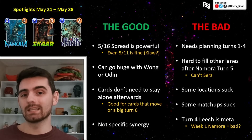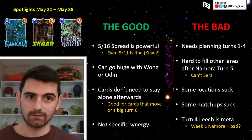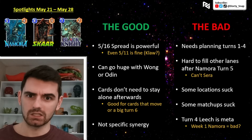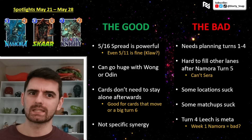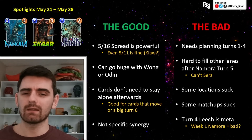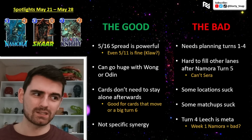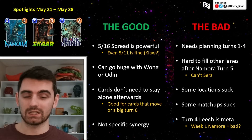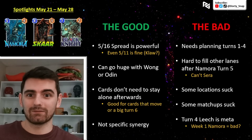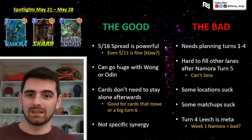Some matchups also suck. If your opponent is playing Clog or Debris, you're not getting those bonus points. Even White Widow might take out one of your lanes. And lastly, Leech is meta right now. Leech comes down on turn four, and if you're planning to play Nomura on turn five, she's probably already in hand and just got Leeched. Especially this first week, when people are testing Nomura, Leech will be played even more to counter her. It's a bad time for an on-reveal turn-five card.